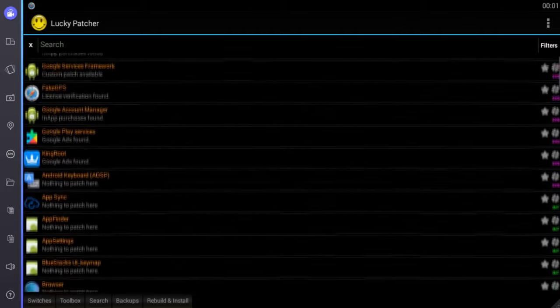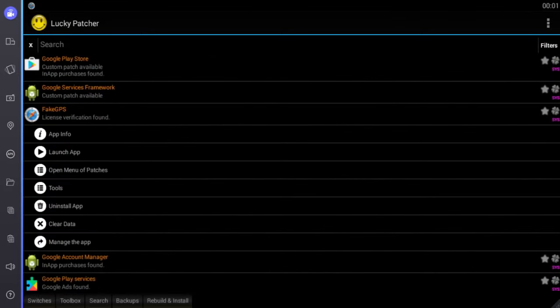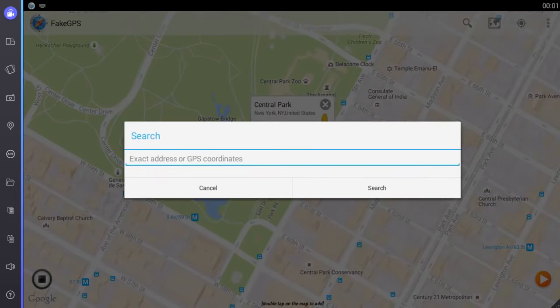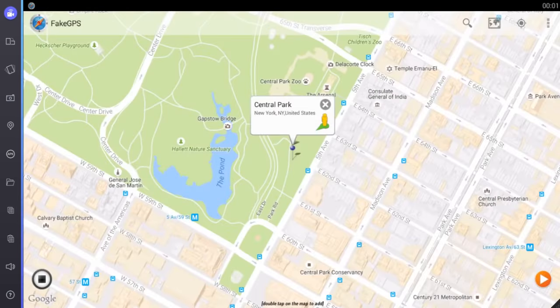Fake GPS — there we go, you will find it right here. Click on launch and you'll find the search. You can click whatever address you want. I chose to go to New York because they say that New York is the best place in the entire world to play Pokemon Go — some people say they actually created the game just for that city.